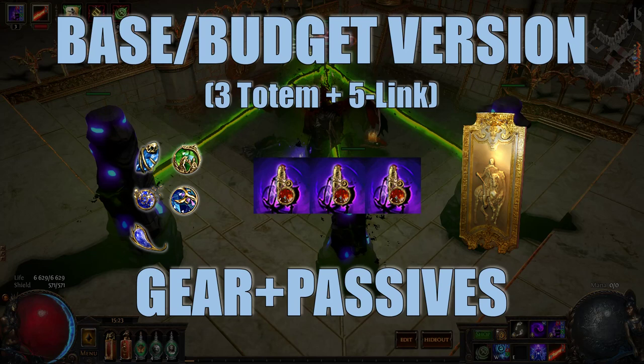Let's start with the base version, or the budget version, which requires the smallest amount of gear and levels. We only need a 5-link for this version of the build, and it gives us a total of 3 totems.